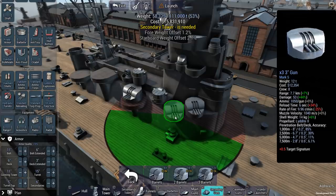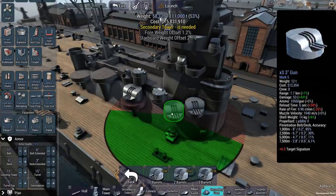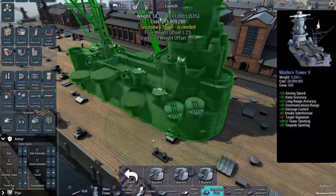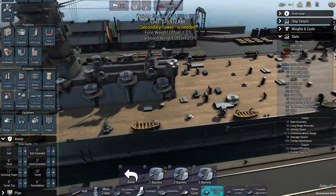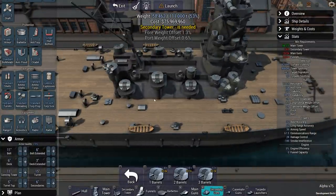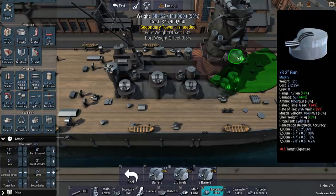Why would you want 3-inch guns? They fire very, very quickly — they have a reload of only 6 seconds. But they only have a range of 7.7 kilometers, and at 7.7 kilometers they're not even that accurate. But they throw out a lot of shells. You might not have great accuracy, but you can sure pack a lot of them. Normally the game mirrors these placements, but I turned that off by mistake. I could have 7 turrets firing at the same target — that's 21 shells every 6 seconds. That's a lot of firepower against lighter ships. The volume of fire can make up for the lack of accuracy.